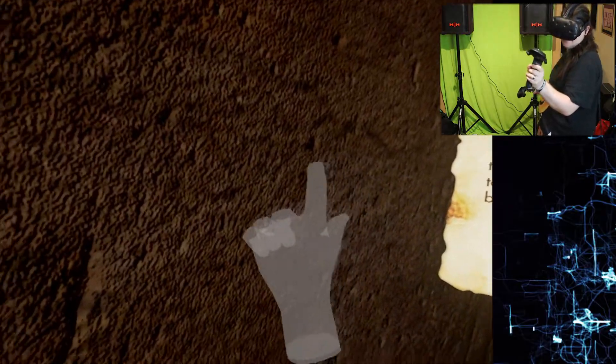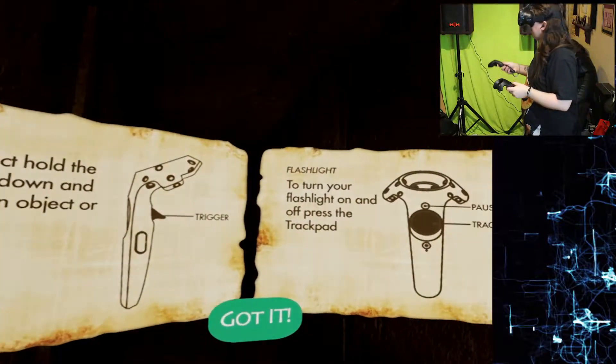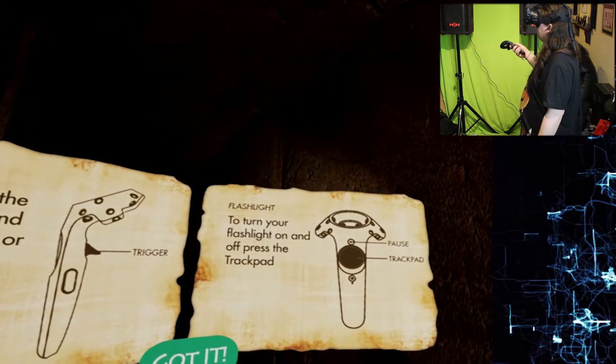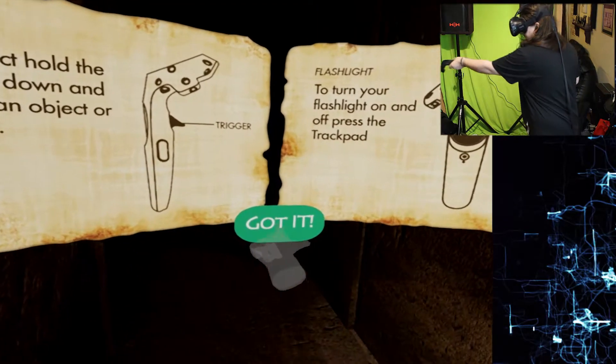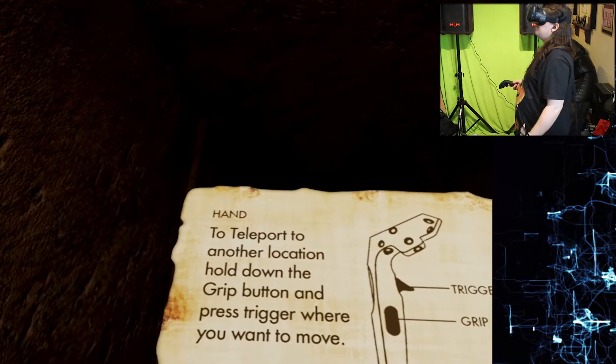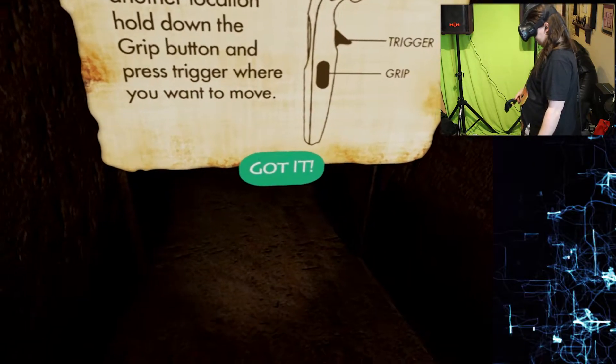I worked out my pointy finger — I'm looking at things with it. It's a bit iffy on the tracking, and both my base stations are on. Turn your flashlight on and off. To teleport to another location, hold down the grip button and press trigger where you want to move.